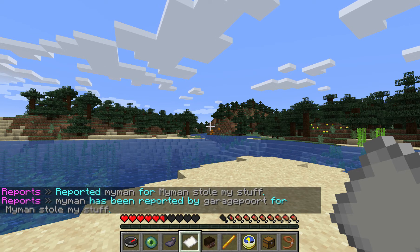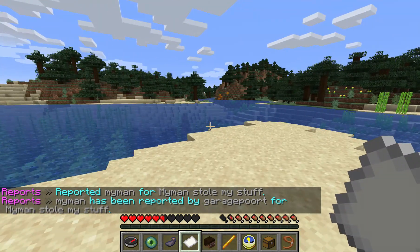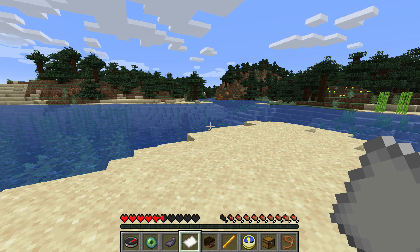And you will see that my man has been reported by Reizenport, which is the player I'm currently playing with. So that's one of the main differences — you have two different commands and you can report offline players.